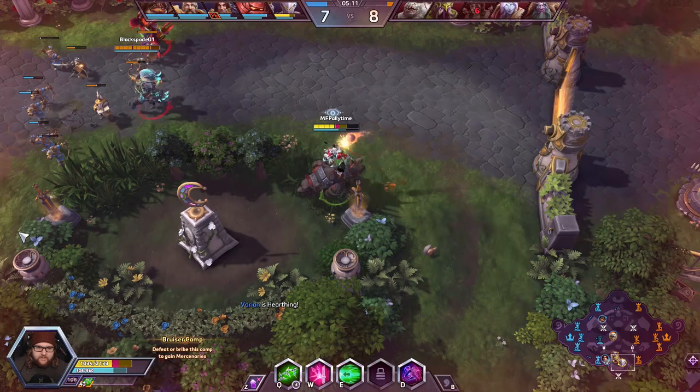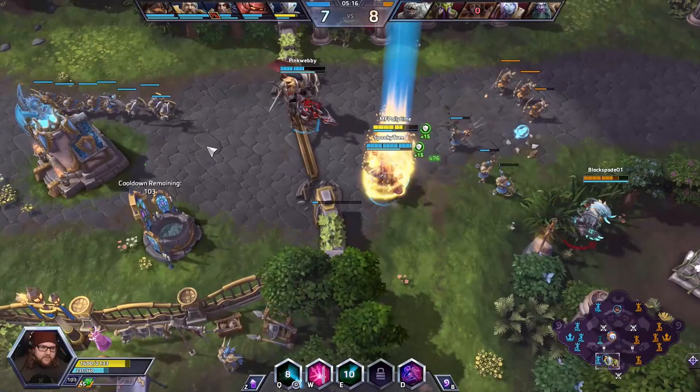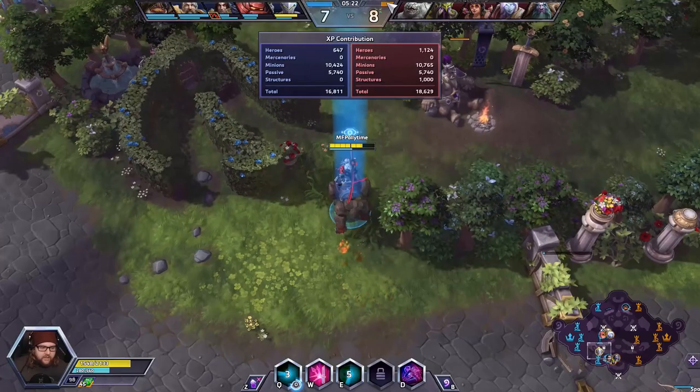I always try to look for different areas of engagement when I play Genji. I try to not go in from the same direction over and over — try to keep the guys guessing. Looks like Blaze is having some fun with Stitches and Yor-El up here. Let's try to move up and help them out.